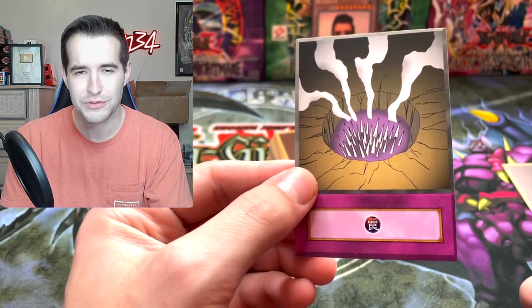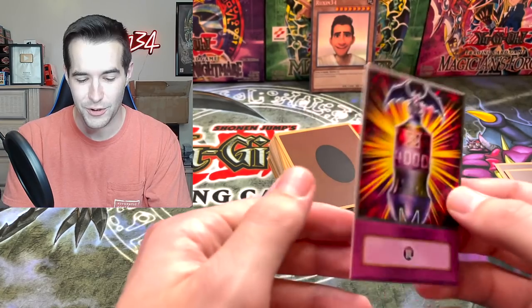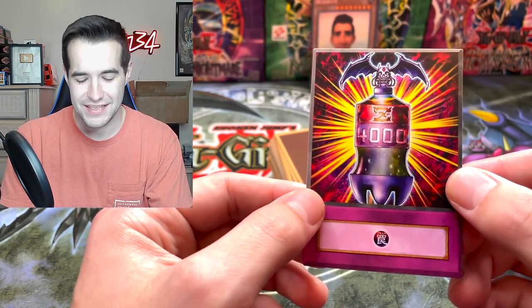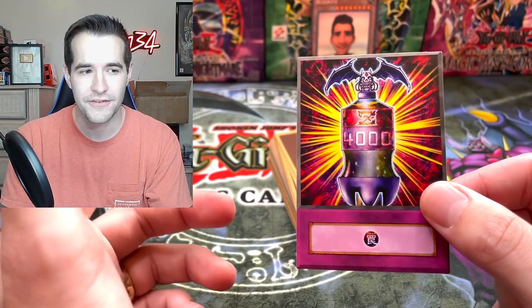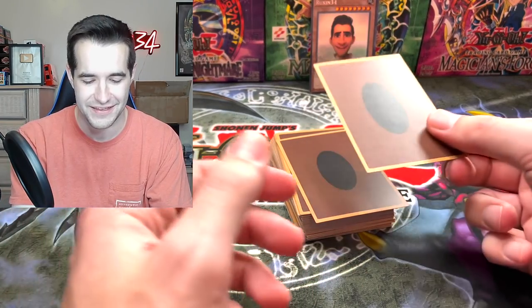Is this a different card than Trap Hole? Bottomless? I don't know what that is. Spike Hole. This is - what is this card called? Nutrient Z. I think you gain 4k, but if it goes away you lose more than that or something, or maybe you gain 2k and if it goes away you lose four or something like that.